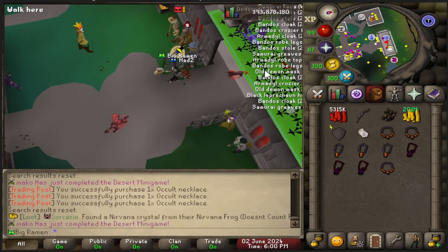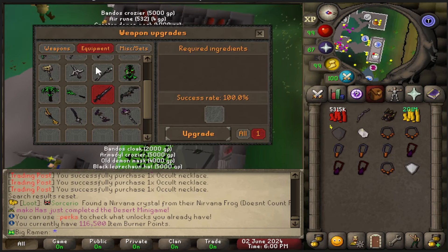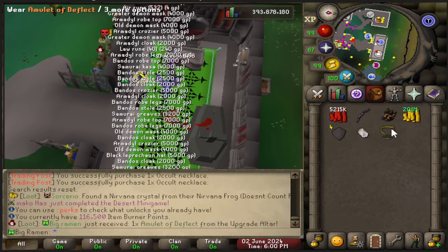Buy the item — item fusion crystal. Equipment, and it should be right here — amulet of deflect. There we go, we got the amulet of deflect.